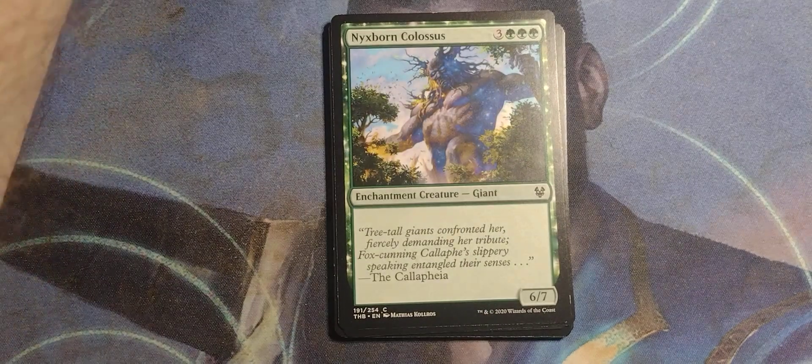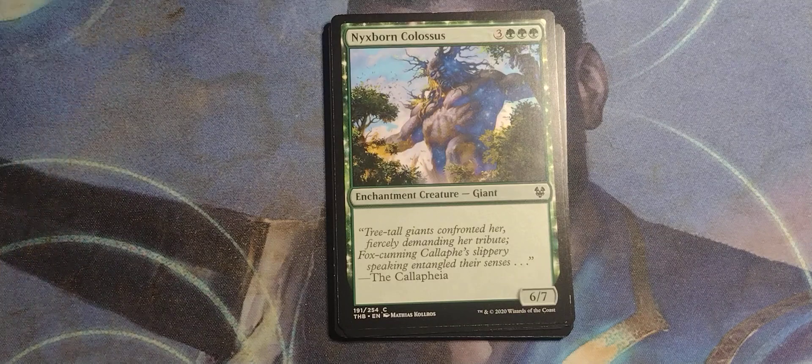Because you can't see both of them. Mixborn Colossus — ooh. Three and three green, from Theros Beyond Death. Enchantment Giant, 6/7. And flavor text, because what more do you need?